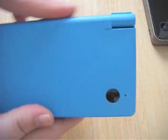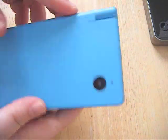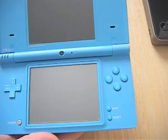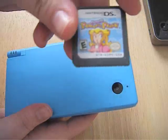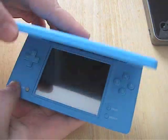It's fairly compact. It has nice shoulder buttons, two screens, and buttons on the inside. And I'm going to show you this game here — Super Princess Peach — in this system.